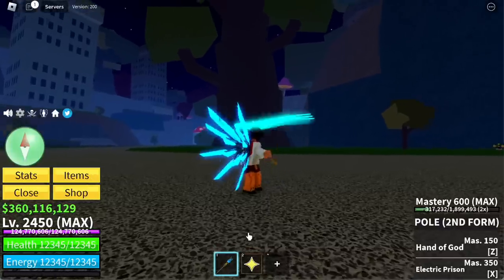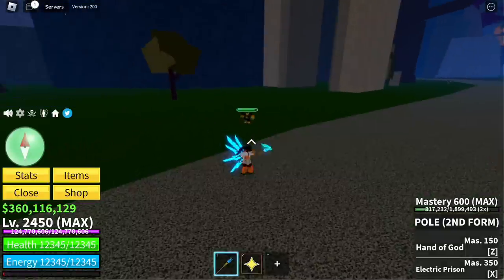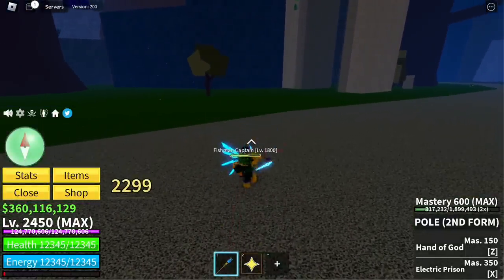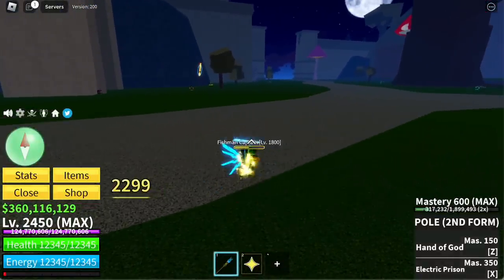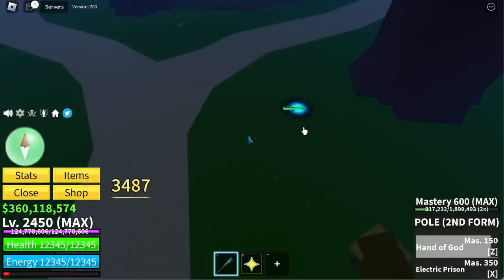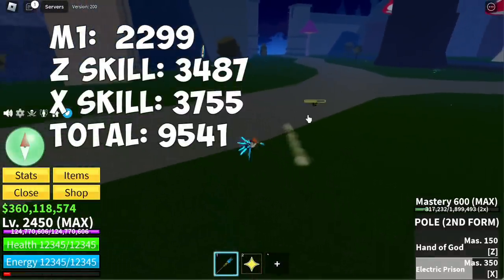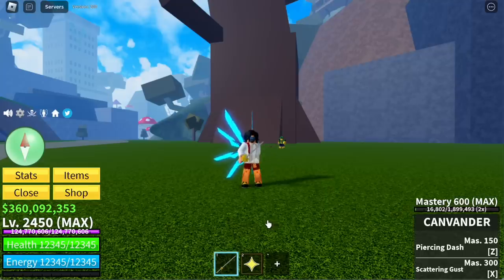Next sword: Pole V2. First slash: 2,299, same with second, same with third, final slash also the same. Z skill, Hand of God: 2,487. X skill, Electric Prison: 3,755 — for a total of 9,541.